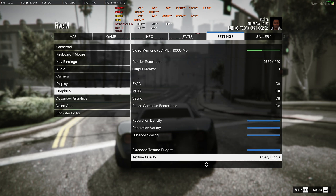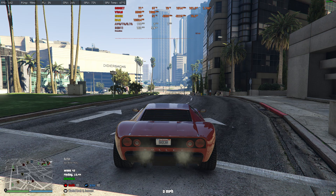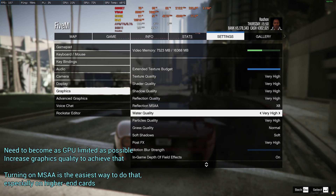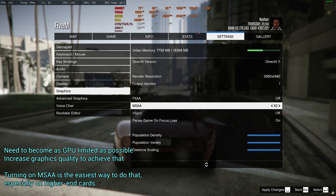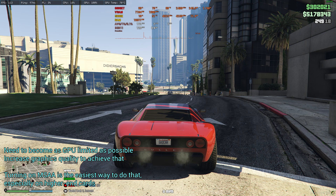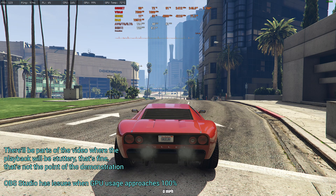So what we want to do is get as GPU limited as possible. The graphics settings are all very high or maxed out. We're going to turn MSAA to times eight to increase GPU usage from around 73% up toward 90%.